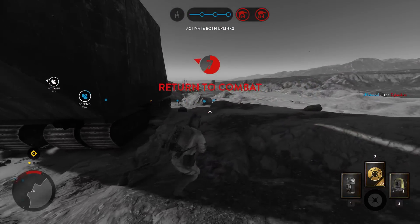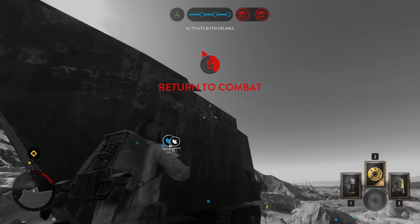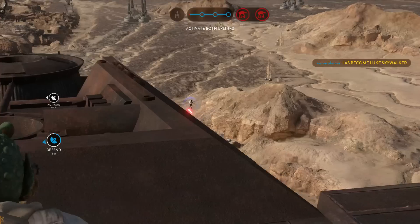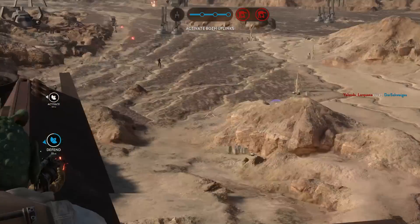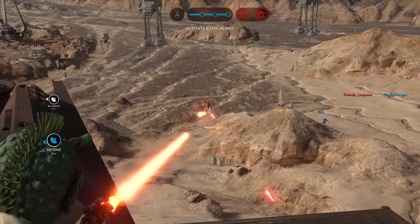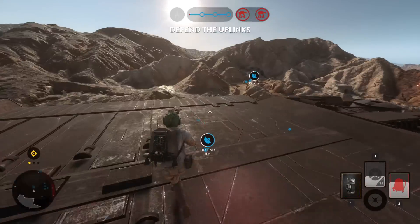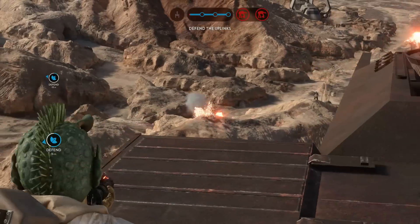In order to get up there you first need to jump up here on the side and go into the out of bounds zone, and then use your jump pack from this exact spot. If you do it too early or too late you won't reach the top, so it can be a little bit tricky at first. It's a great spot to use in order to defend the uplink if you are a rebel, as you can easily take out those who try to flank you from the right.